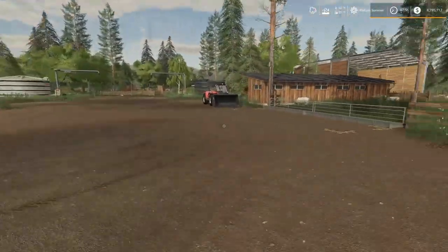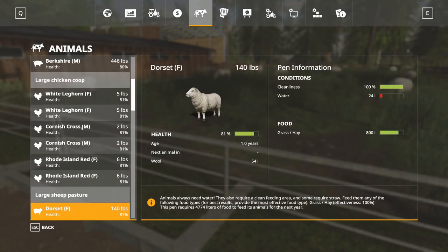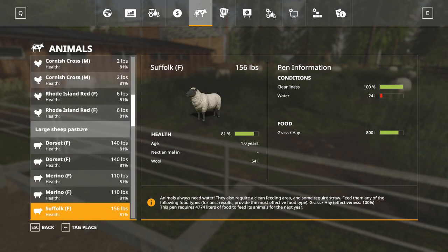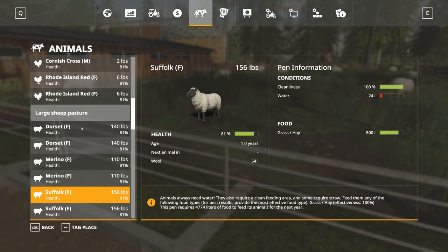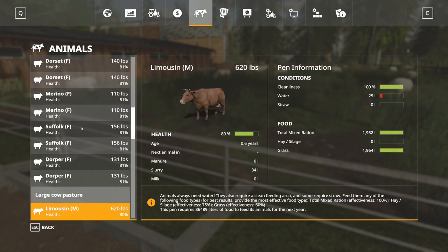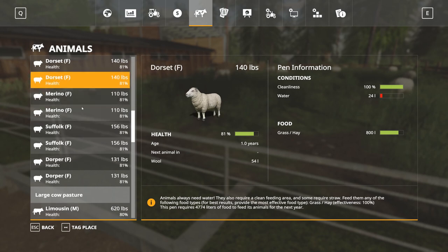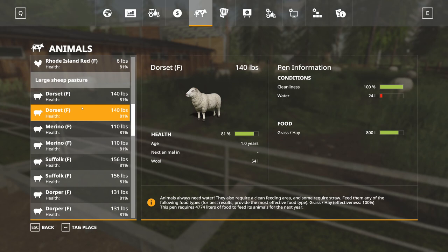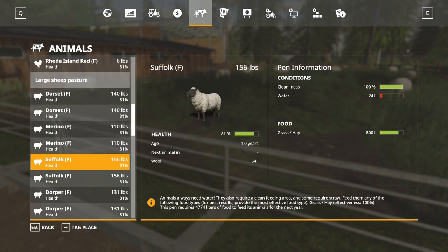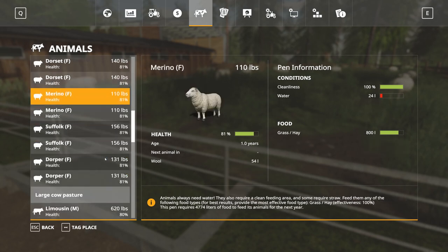So as for our sheep — how are they doing? Let's come over to the sheep. Next animal — nothing there yet, nothing there yet, but you can see they're all producing wool. One of them doesn't produce wool. This might be giving the total for the entire pen, not just each individual sheep.